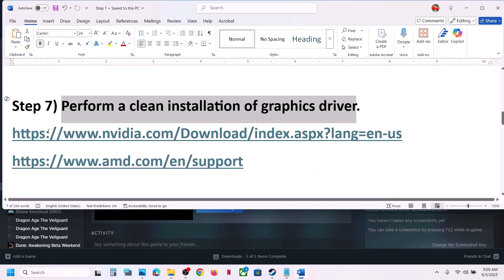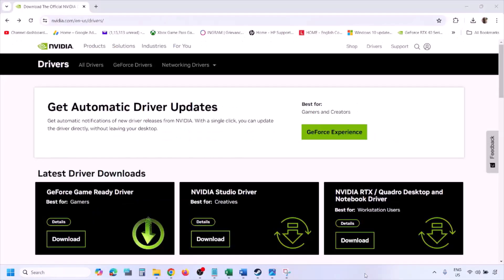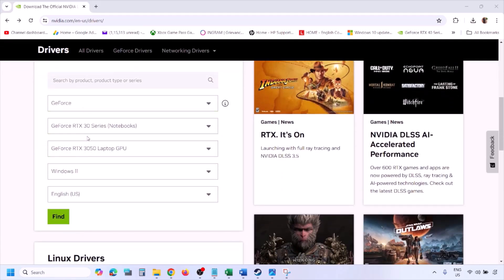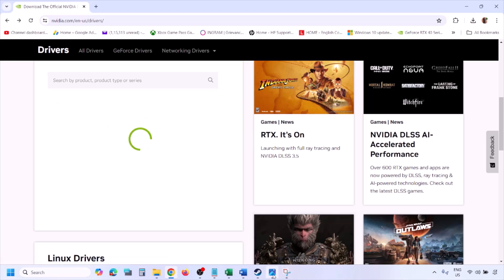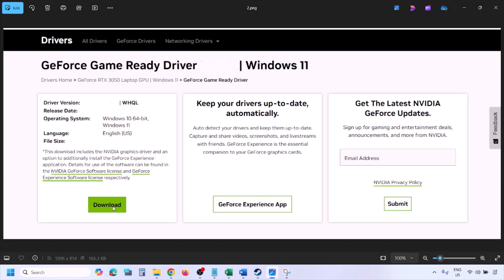If you have an Nvidia card go to the Nvidia website; if you have an AMD card go to the AMD website. On the Nvidia website, select your graphics card from the list, make sure you select the correct card and the right operating system — Windows 11 or Windows 10. Click Find, and you will see the latest GeForce Game Ready Driver. Click View, then click Download and let the download complete.